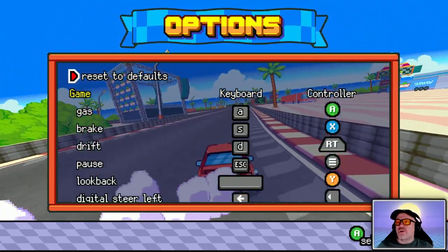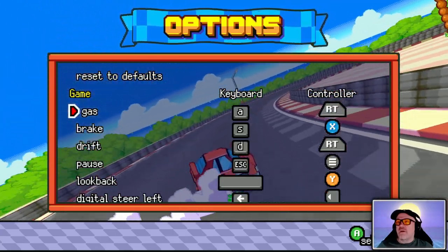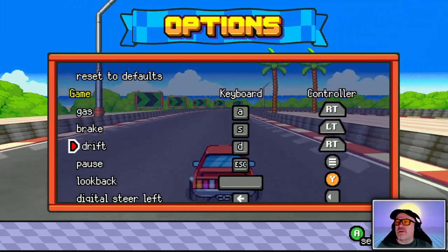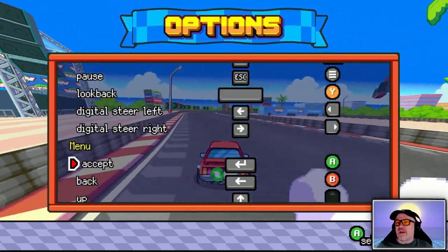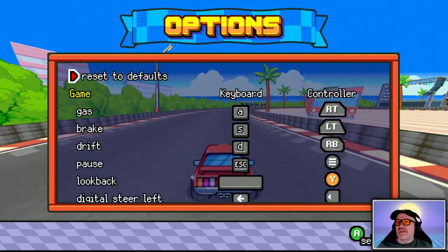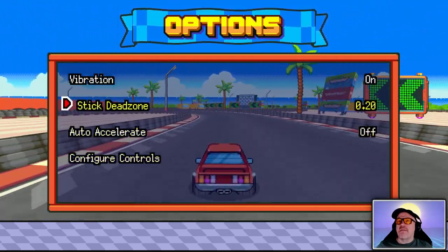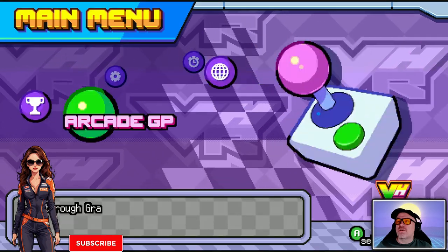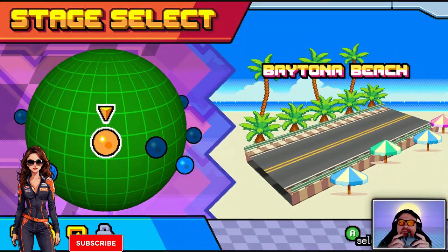Configure controls — what?! There's a drift button! Why did nobody tell me that? Look Back, yeah okay. Now I'm happy. I want to accept this. Configure controls — yes, okay. Let's give this a go and try Time Attack using these new buttons.